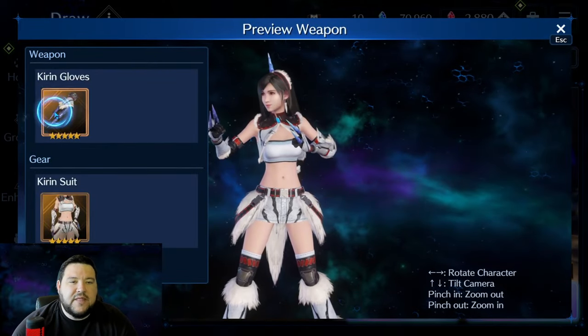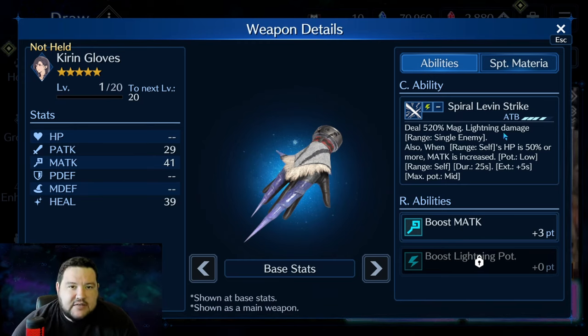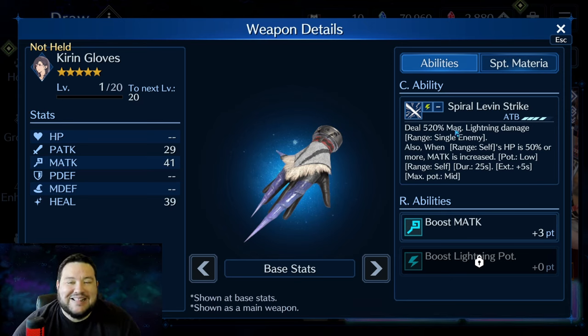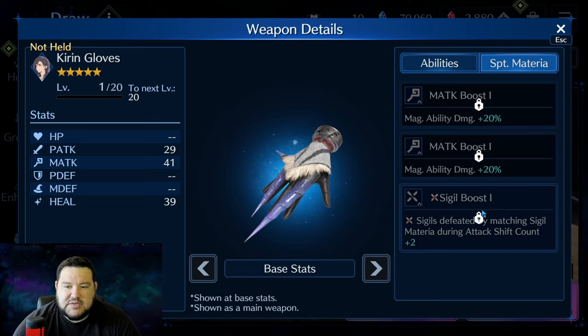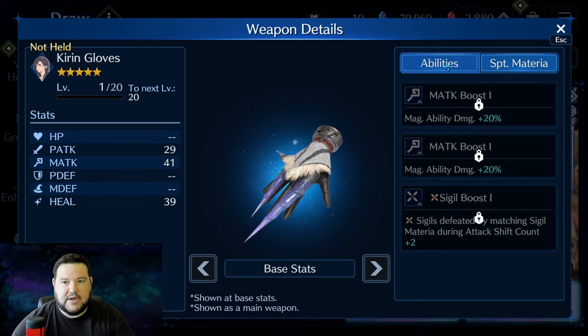What makes Tifa so special, though, is pairing it with the Kirin Gloves. To my knowledge, this is the first single-target Magic Lightning Damage weapon we've received. That's a big deal because if you need Magic Lightning Damage for a boss, it needs to be single-target. There are so many Lightning weapons in this game that boost Magic Attack and Lightning Potency but have AoE Lightning Damage — and obviously AoE Lightning Damage isn't going to be as high a percentage, so for bosses that's just not as good. The support material has X-Sigil Boost, Magic Attack Boost, Magic Attack Boost. All looks good.